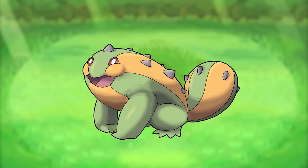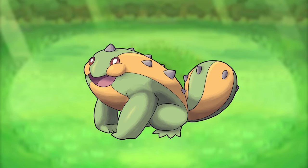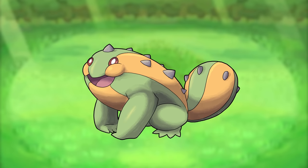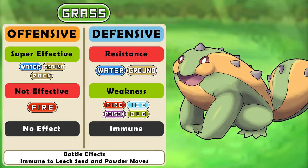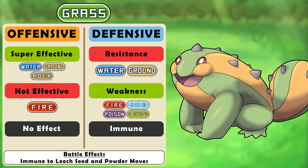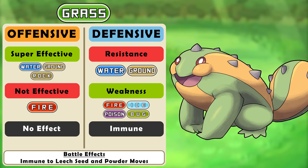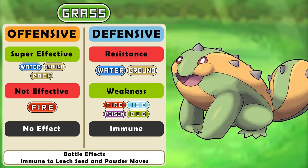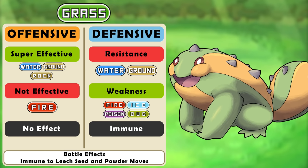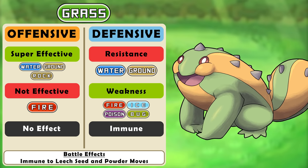Wrapping up the starter types we've got the grass type. I love grass types and I was so happy to give it the love that it needed. It had so many types resisting it that just didn't really make sense. Fire resisting grass — sure, that makes sense — but all the rest of the grass resistances have got to go. Like dragon, why are you resisting grass? I wish I had been able to keep poison resisting grass but it just didn't work out when rebalancing the chart as a whole. Grass also loses its resistances to grass and electric attacks but loses its weakness to flying. Its battle effect remains the same: immunity to leech seed and all powder moves.